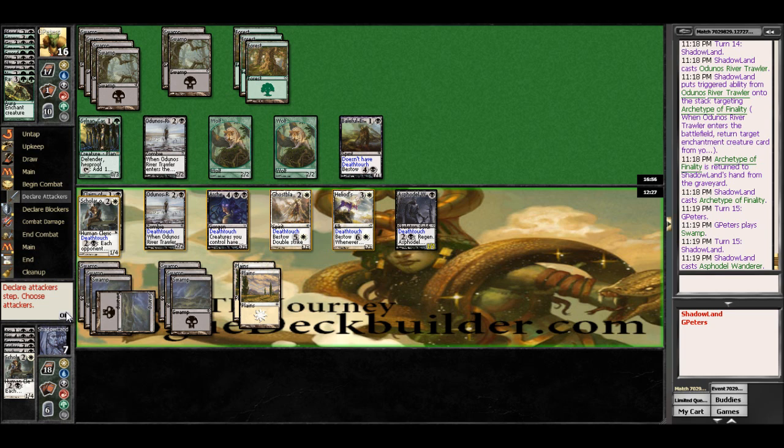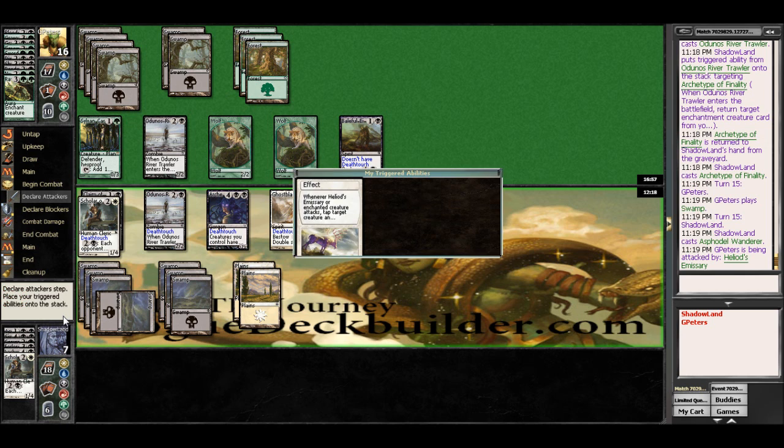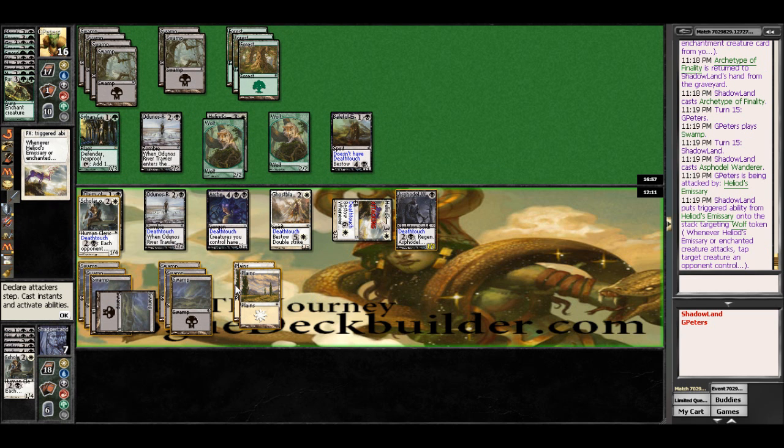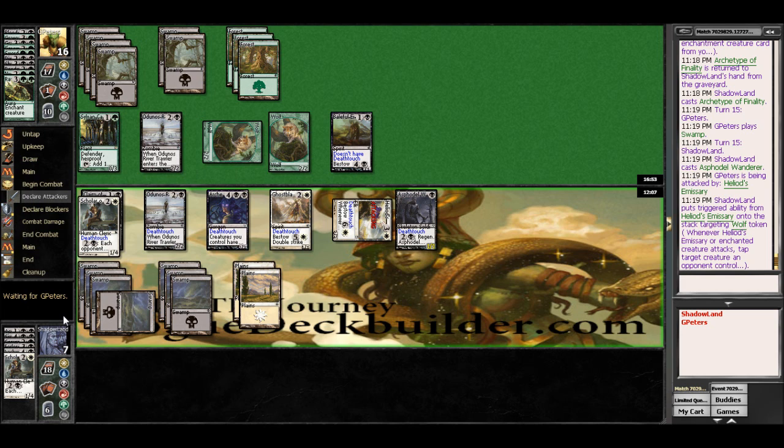And even a land here at this point is fine, but Asphodel Wanderer is going to be perfect. He can gang up on pretty much anything we throw at him, but it's going to do Death Touch, so I feel like just attacking here. We'll tap down a Wolf — if he wants to block, that's fine by me. So he will block with both, and both will die. That puts him on the short end of the stick here.